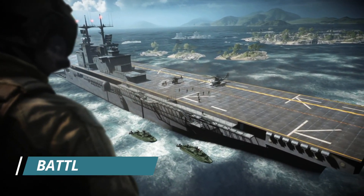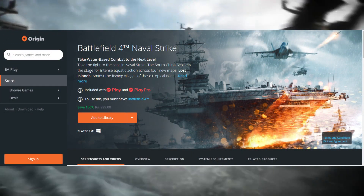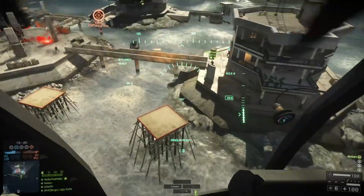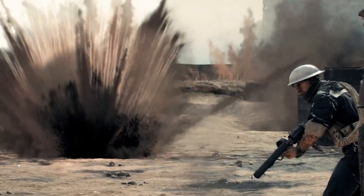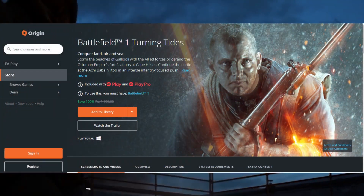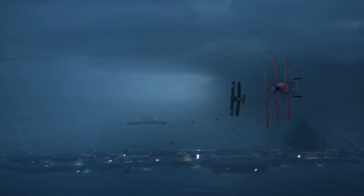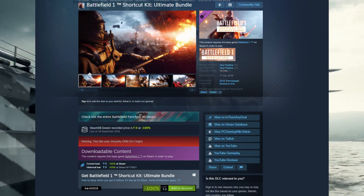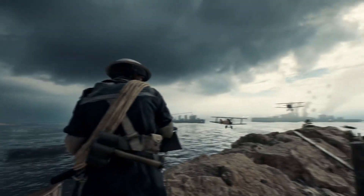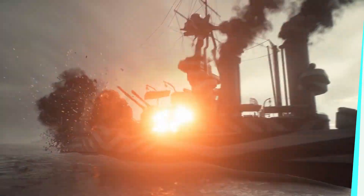If you own Battlefield 4, you can claim the Battlefield 4 Naval Strike expansion pack for free. It includes four new multiplayer maps and some extra items. If you own Battlefield 1, you can claim the Battlefield 1 Turning Tides expansion pack for free, which includes more maps and the C-class airship. The Battlefield 1 Shortcut Kit Ultimate Bundle is also free to claim on Steam, giving you immediate access to all vehicle packages. Make sure to claim all these DLCs and expansion packs.